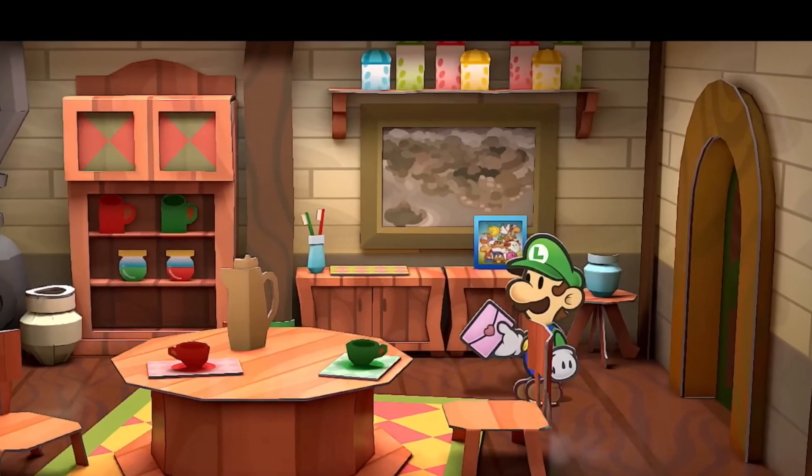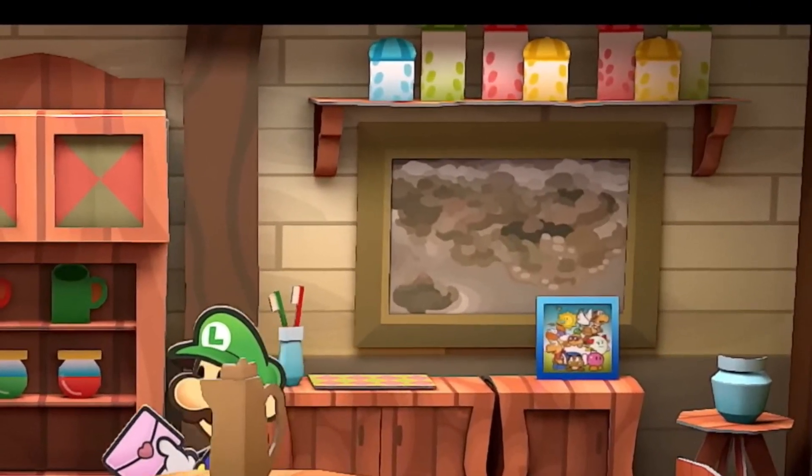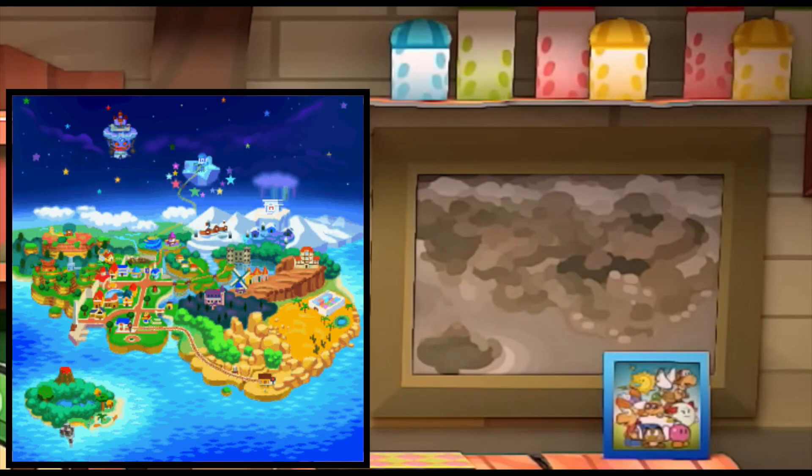Number 2. Again in Mario and Luigi's house, you see a picture on the wall. If you look closely enough at it, it is actually the map of the Mushroom Kingdom from the original Paper Mario.